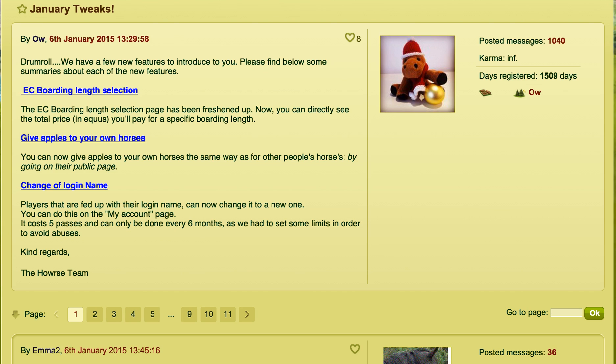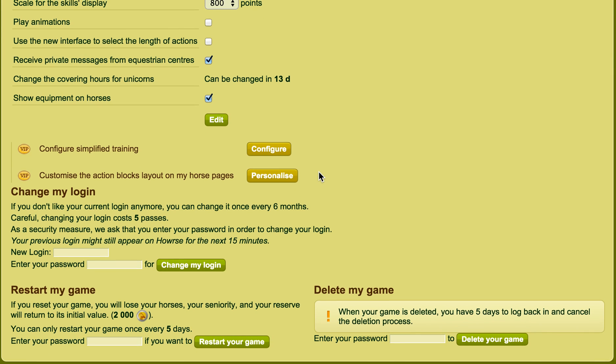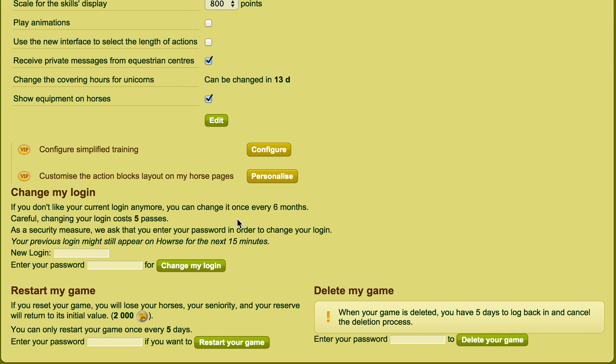So now if you go into your account — maybe you've been fed up with your player name, maybe you made it a couple of years ago and now you've decided you don't like it anymore — if you go into your account and click the little cog in the top right hand corner, then scroll down to where it says change my login. If you don't like your current login anymore, you can change it once every six months.